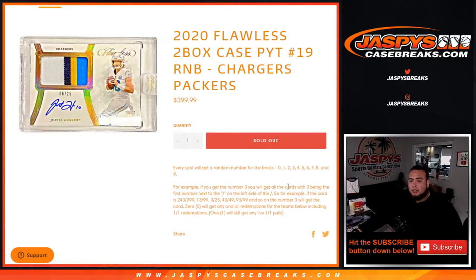For example, if a Chargers hit is pulled with serial number 243 out of 299, it'll go to block three, as three is the first number on the left side of the dash. Same applies to serials like 13 out of 99, 3 out of 25, 43 out of 49, 93 out of 99, and so on. The number three block would get that card. Remember, if there are any redemptions, they will go to block zero for these teams.